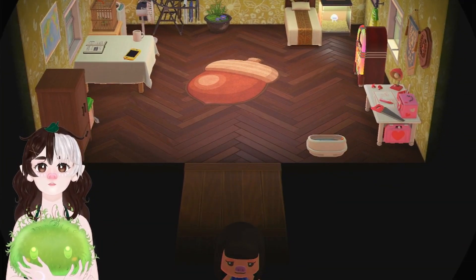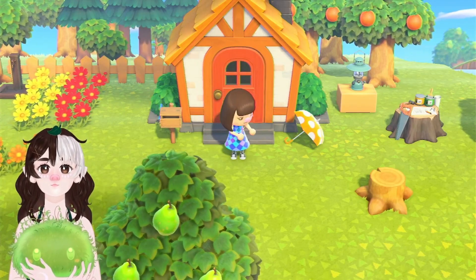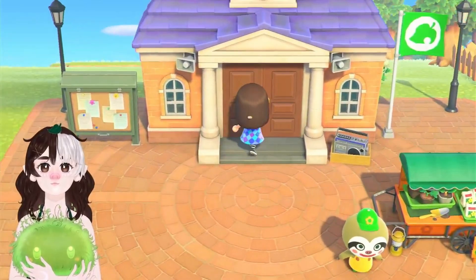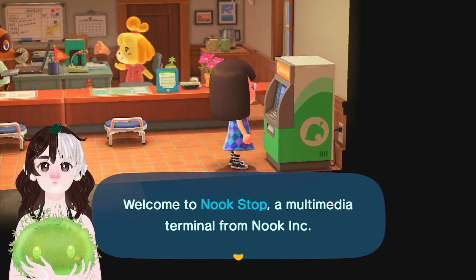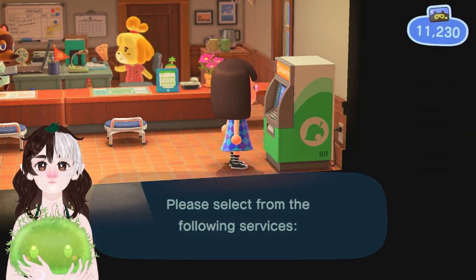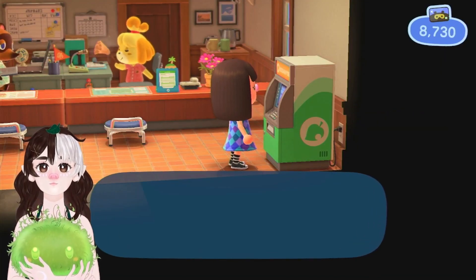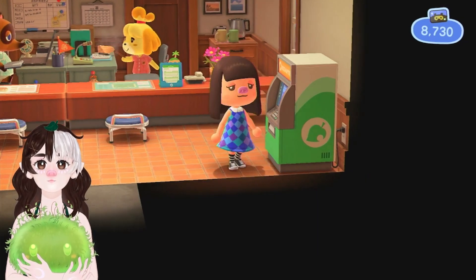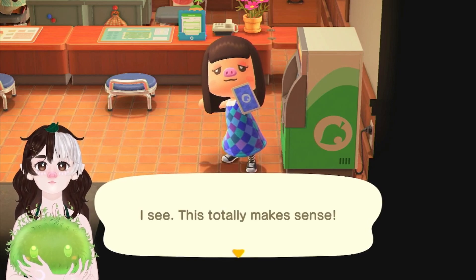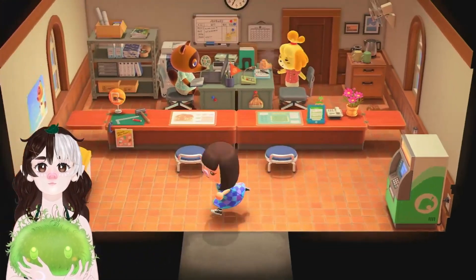You know what, let's actually get the Pro Decorating License really quick, because I think I can do accent walls then, and we can change up the house a little bit. I also think I want to change my outfit — like, some of the new things I ordered during the last few days. Redeem Nook Miles — Pro Decorating License. Nice! I got my Pro Decorating License! Now I can use accent walls and ceiling items to realize my vision. Love that.